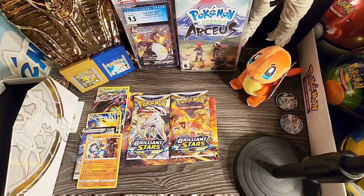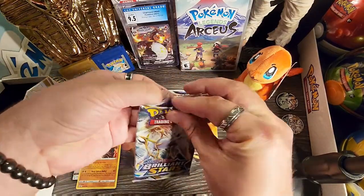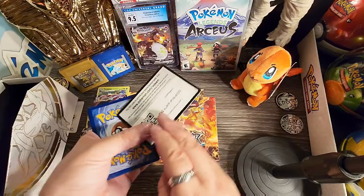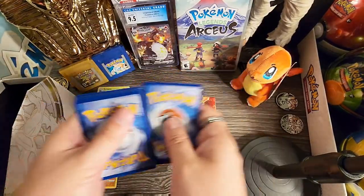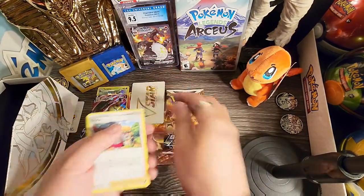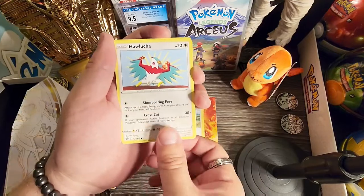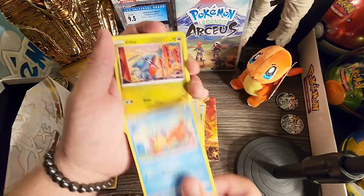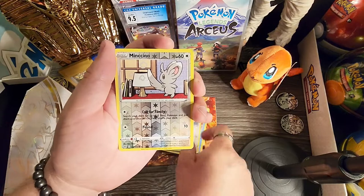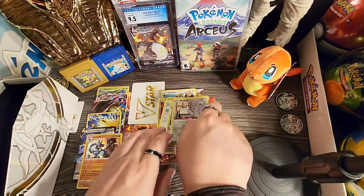One, two, three, four — and we got our energy. Our trainer card Staraptor, our trainer berry, Hawlucha, Bagon, Gible, Trapinch, Castform, our reverse holo, and a Kingdra non-holo rare. All right guys, last pack!